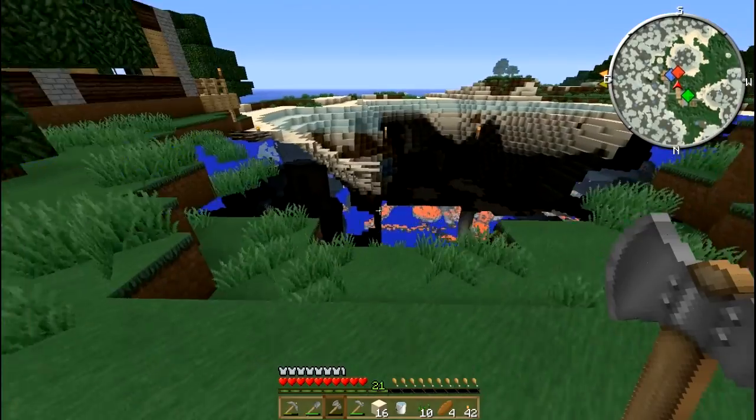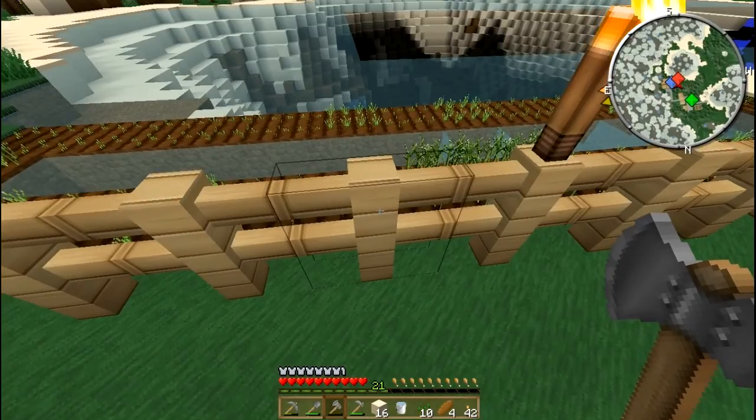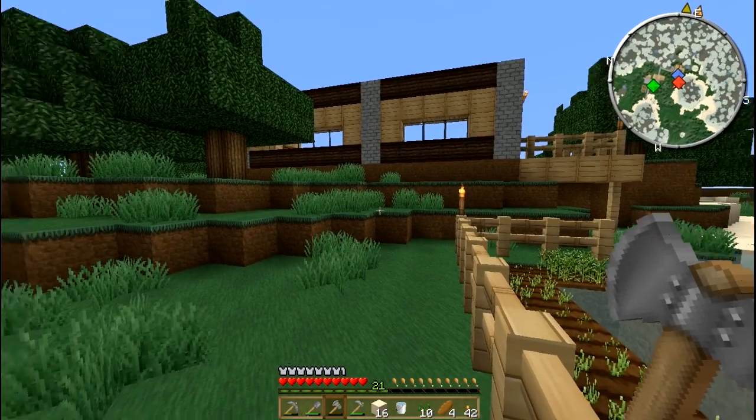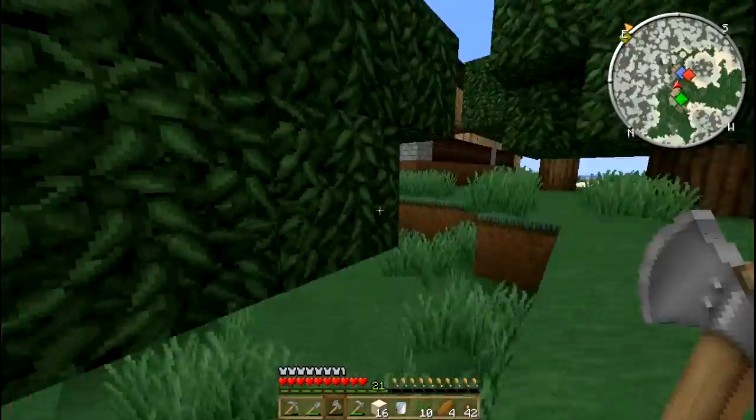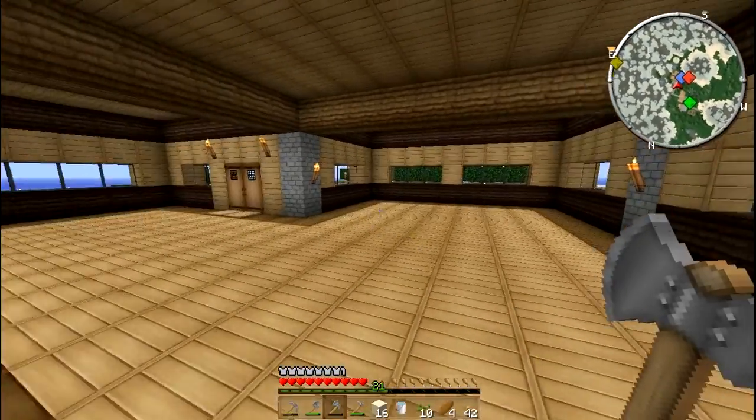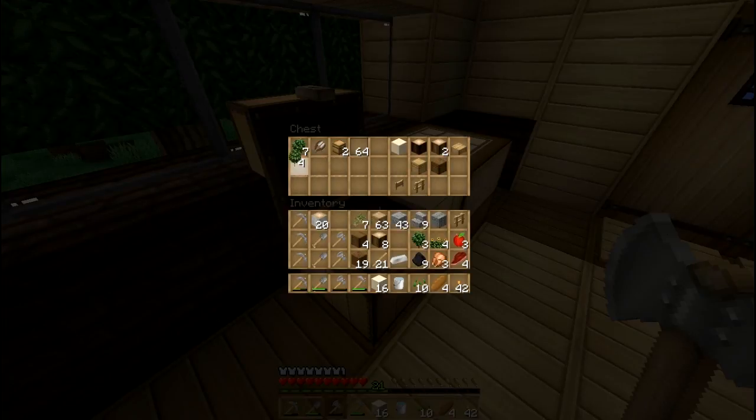Trees everywhere — oh wow, there we are, there's the crops starting to grow. Nice! Let's get into the house and put some things away in the chest. We've got 10 minutes but we've wasted the time today just walking around. Let's put this away — birch saplings, oak. I'll have to build the place up, have a kitchen and things like that — that will be next time. We'll be back next time on part 12, so until then stick around. I will be back — bye for now!